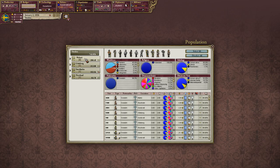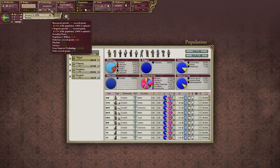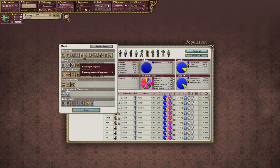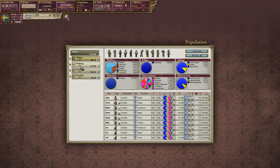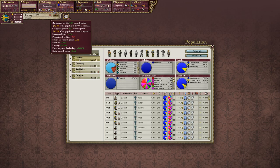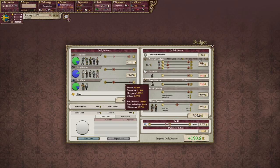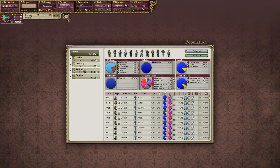For population, we want to get the best out of our research — so we want clergymen, bureaucrats, and capitalists. I'm going to go with bureaucrats first because I want to get them to 1%. Once at that optimal level, we can reduce our administrative output because all it does beyond that is increase police and reduce revolt risk. The good thing is it increases tax efficiency, which will be really necessary. After bureaucrats hit 1%, we'll do clergymen, then capitalists.